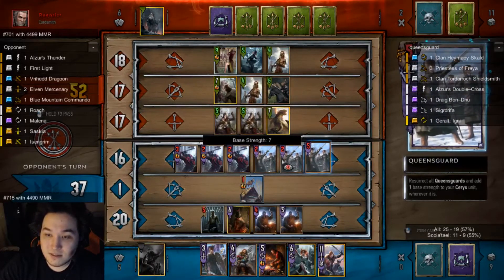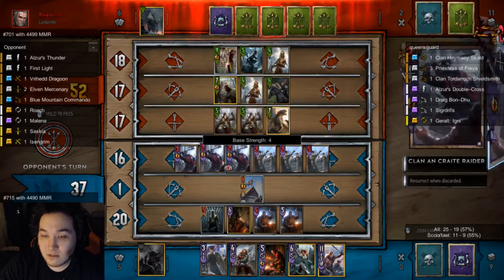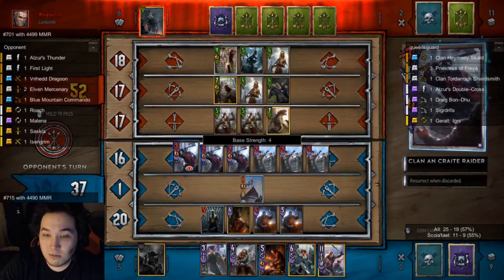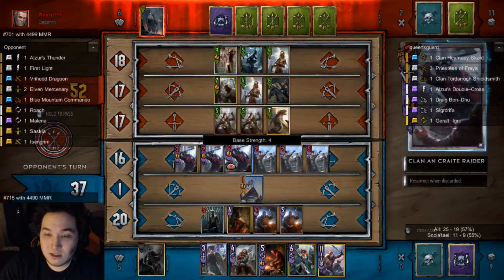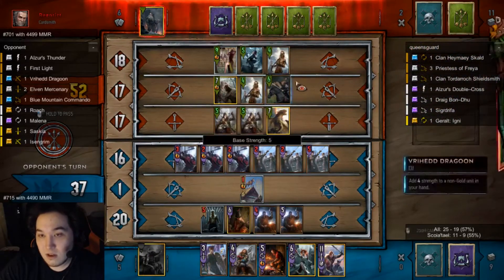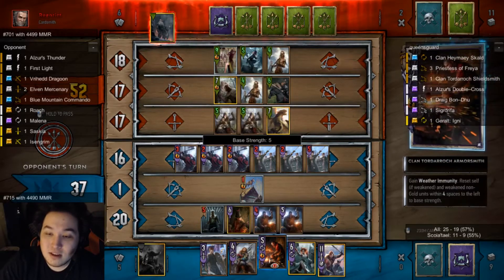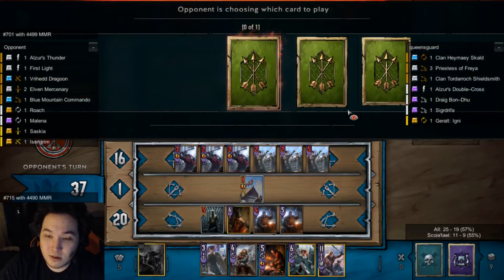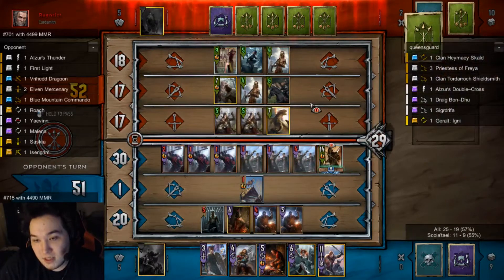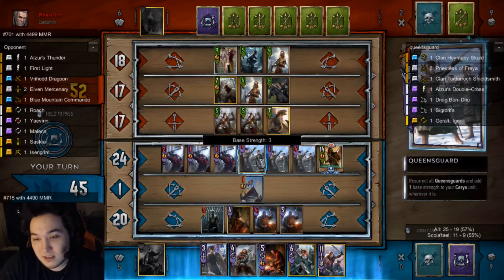We buffed the same one again — it's at seven and these others are at three as you can see from my deck tracker. These two have taken two damage, these two have taken one damage. We're looking to heal these two and the units adjacent to them. Just keep in mind how Armorsmith works and what you're going to want to heal. There's the Yennefer — the Yennefer makes the Armorsmith even more appealing, and I might want to start using it now before these units start dying off.